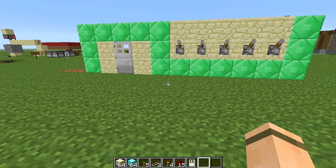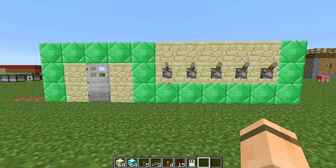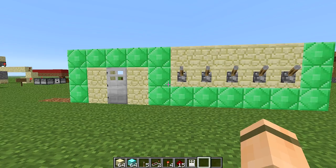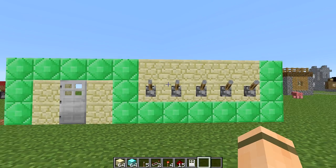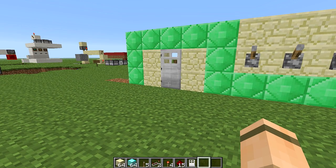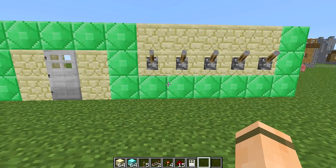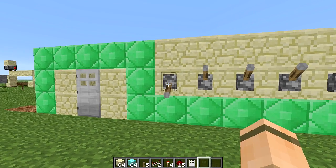Hey dudes, HoldFast here and welcome back to another episode of Minecraft Done Simply. Today we're going to be doing something once again very simple — you don't need a whole lot to do it. It's going to be a simple combination lock to open up either a door, a set of pistons, or whatever you want — a trap or something like that. Either way, it's very simple to make.